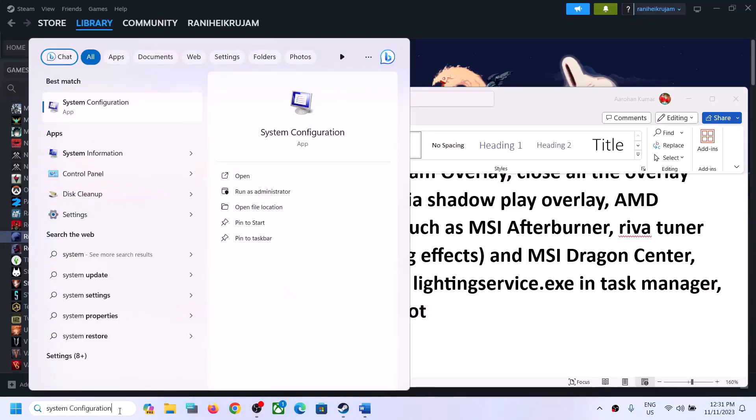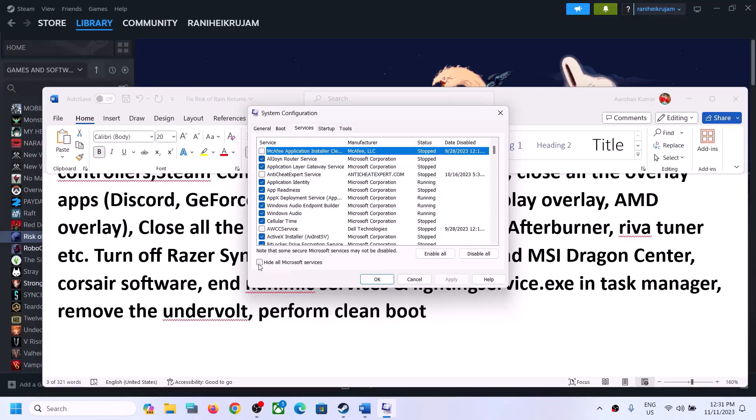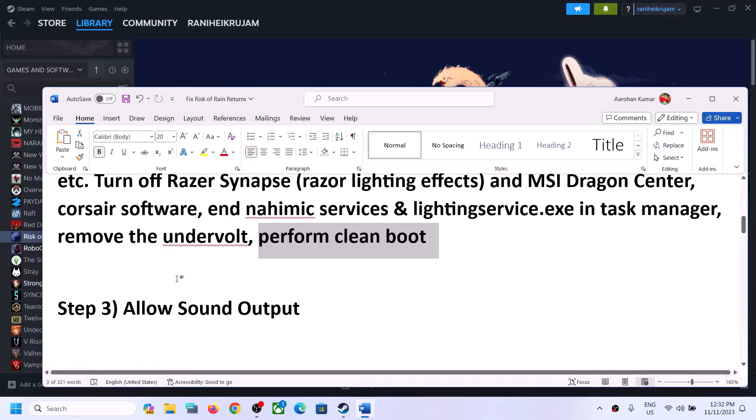To perform a clean boot, type 'System Configuration' in the Windows search box and click on System Configuration. Go to the Services tab, put a check on 'Hide all Microsoft services,' then click on 'Disable all,' click Apply, click OK. You will see a restart option — restart your computer and then launch the game.